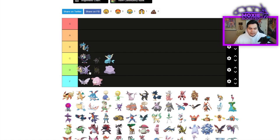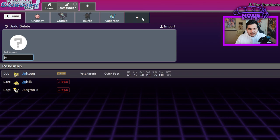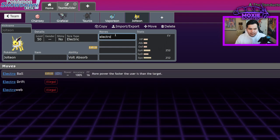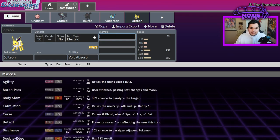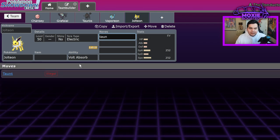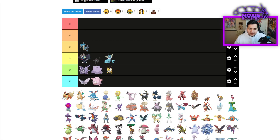Jolteon — D tier, mainly because it doesn't have a history of being the best Pokemon. It is super fast and sits near the top of the Scarlet and Violet speed tier, except for a couple of things. But it doesn't get Electroweb, which is the main reason you'd ever run it, and it just doesn't have the tools it needs to succeed. It's a fast Electric type but doesn't hit that hard and lacks support tools.